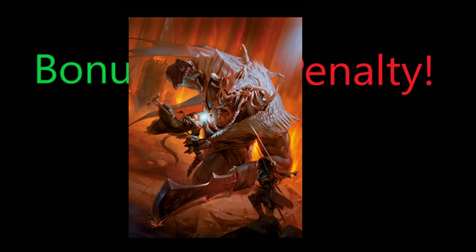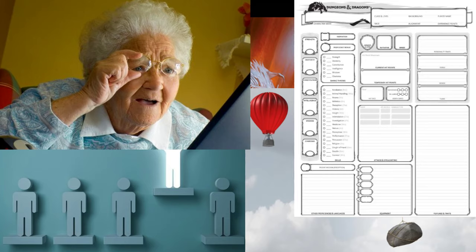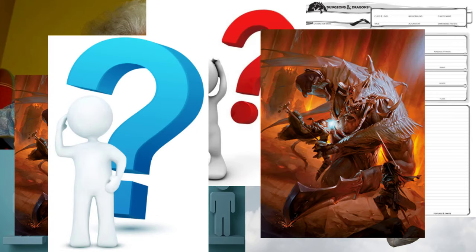If you're going to give a bonus or penalty in 5th edition Dungeons & Dragons, and it's not advantage or disadvantage, you have to make it clearly visible to the player experiencing it. If it's not on their character sheet, they may forget. Maybe you've never played 5th edition and don't know what I'm talking about. Maybe you've only played 5th edition and don't see why this is important. So let's give some context.